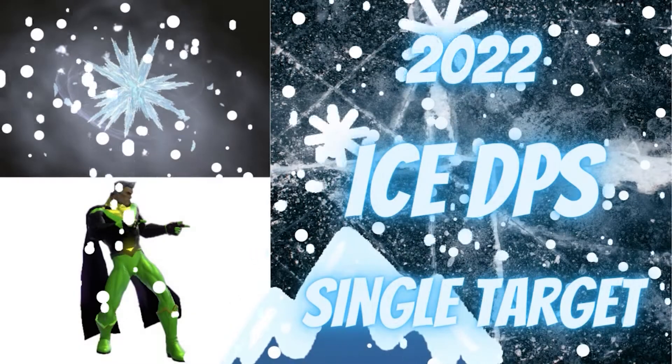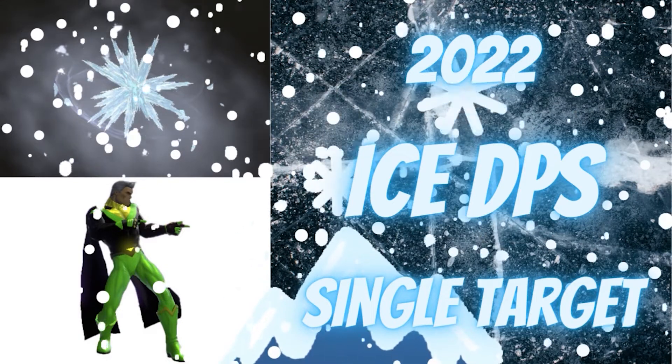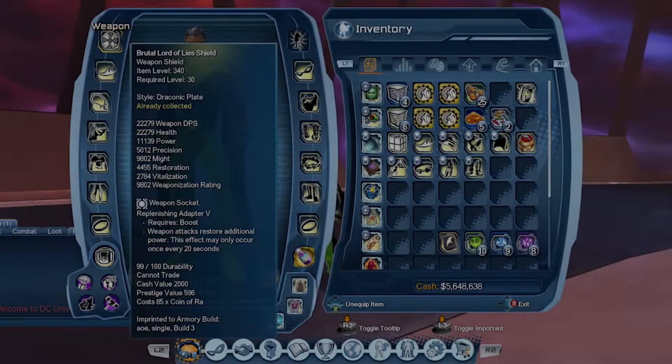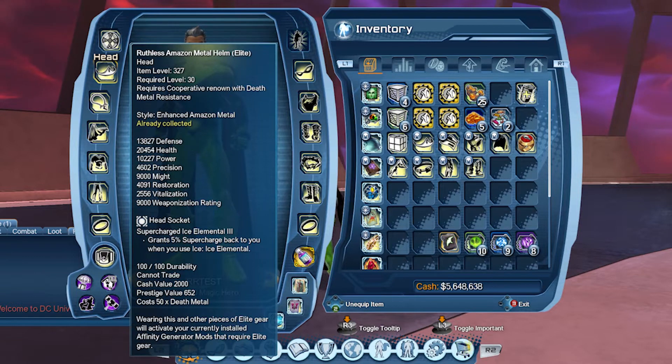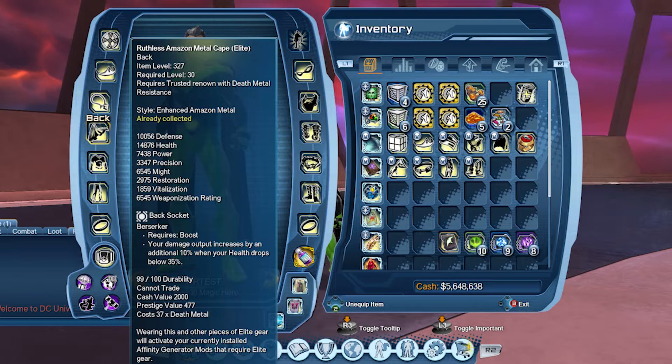So ice is pretty great all around. I've had a lot of fun with this one for sure, but let's hop into the single target. As always, we are going to start out with our white mods. In our weapon, we are going Replenishing Adapter so if we run out of power we can get it back quickly. And in our head, we are going Supercharged Ice Elemental — I'll explain that one in just a moment when I get to the loadout. And in our neck, we are going Escalating Might. In our back, we are using Berserker as nothing really needs a jump start for timing on this one.